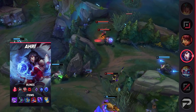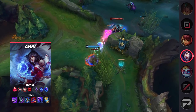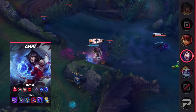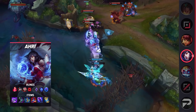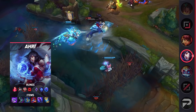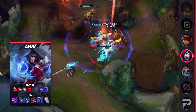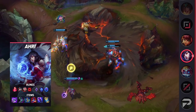Outside of lane phase, Ahri provides a solid amount of wave clear, but you aren't just splitting down towers with her. You should be pushing waves and immediately roaming to make picks. In teamfights, you can use her ult to dash through walls and look for flanks taking out the enemy backline, but you're just as capable of being a front-to-back fighting mage as well, making use of your true damage through your Orb of Deception to melt the beefy frontliners.